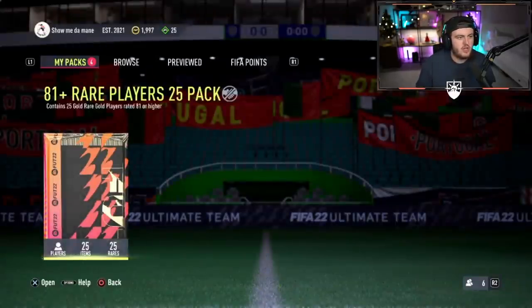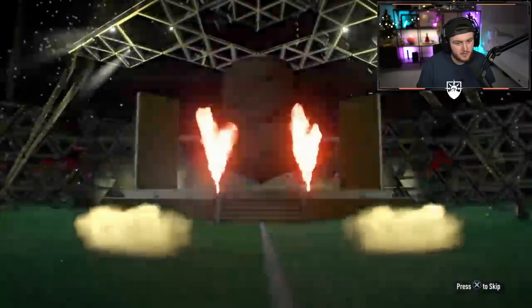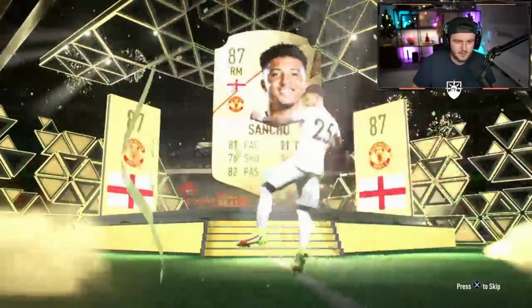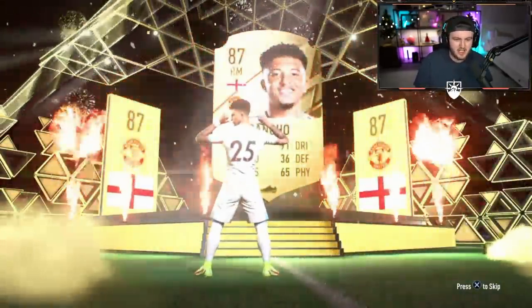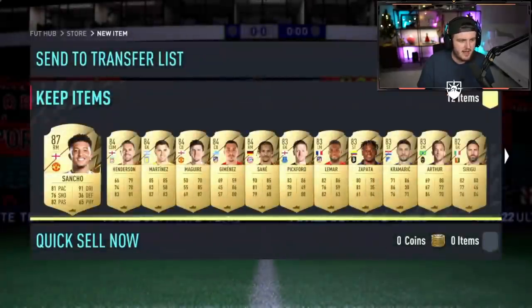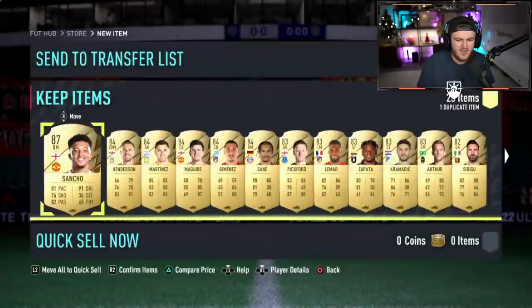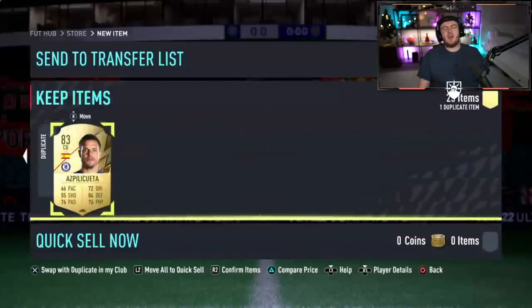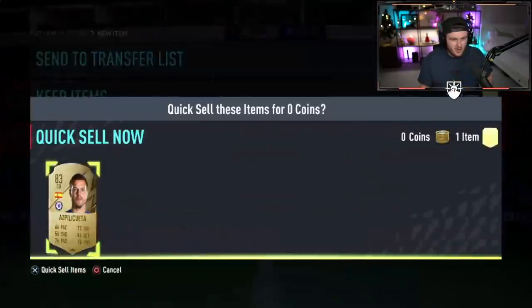Another 81 plus times 25. The face card is Jadon Sancho - Starboy, looking in good form right now. Henderson in there as well. No ice player in the rest of the pack, which is really annoying. That is a really unfortunate 81 plus pack.